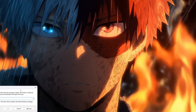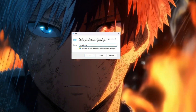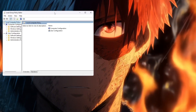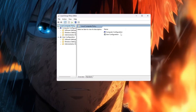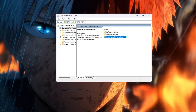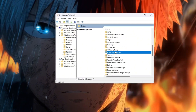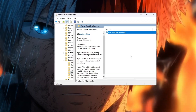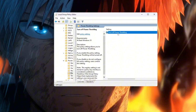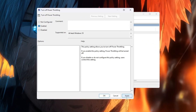To do this, press Windows + R on your keyboard. A small window will pop up called Run. Type gpedit.msc inside and press Enter. This will open the Local Group Policy Editor. On the left side, follow this path: Computer Configuration > Administrative Templates > System > Power Management. On the right side, find Power Throttling Settings and double-click it. A new window will appear. Double-click Turn Off Power Throttling. In the box that opens, choose Enabled, then click Apply and OK to save it.